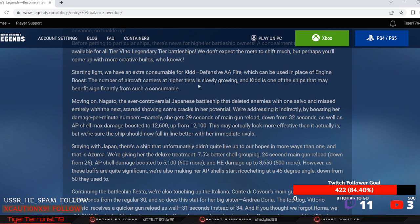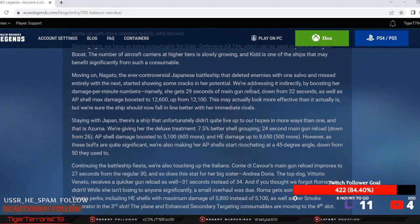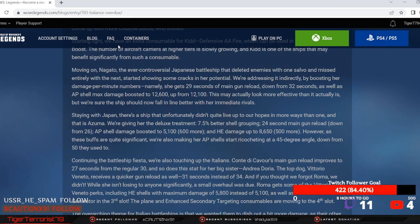The number of aircraft carriers at higher tier is slowly growing, and Kidd is one of the ships that may benefit significantly from such a consumable. Moving on — Nagato, the controversial Japanese battleship that deleted enemies with one salvo and missed entirely with the next.